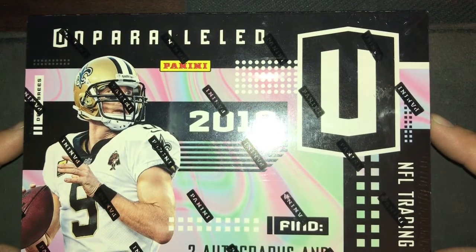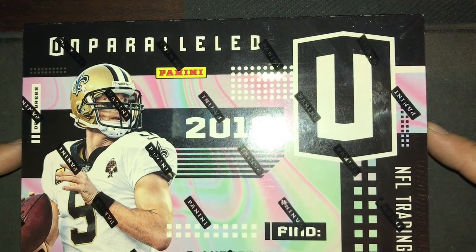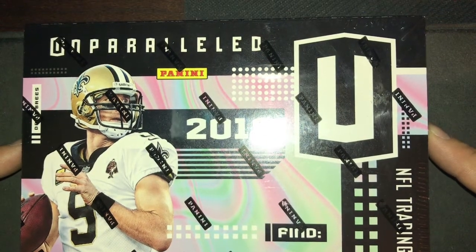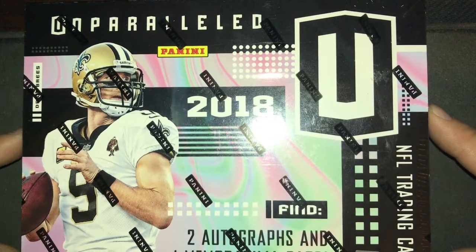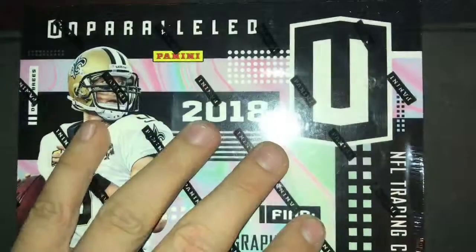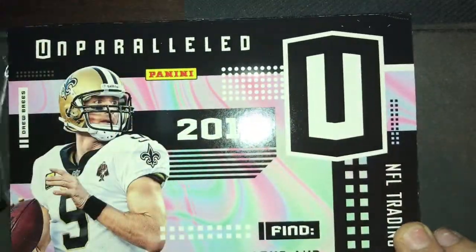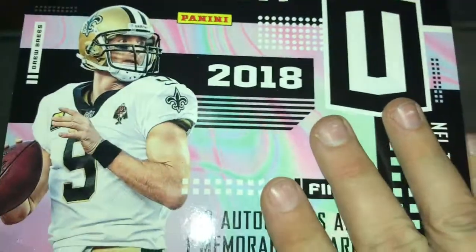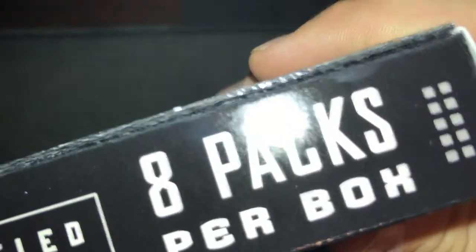Thanks for coming and watching my video. This will be the 2018 Unparalleled NFL trading card box by Panini — 8 packs per box, with a rookie jersey autograph guaranteed.